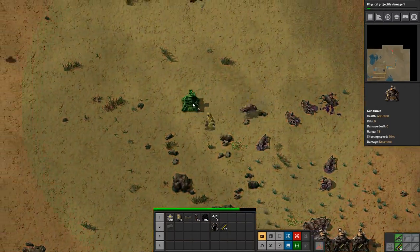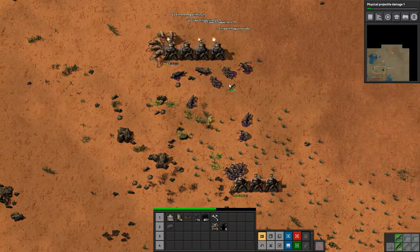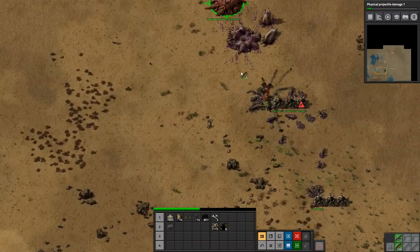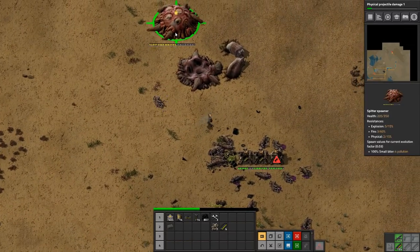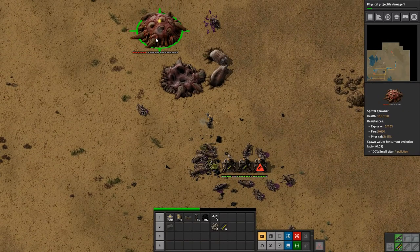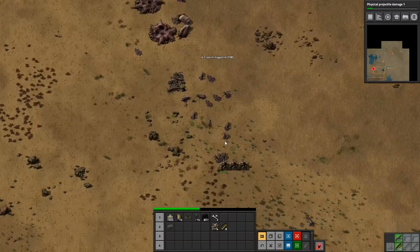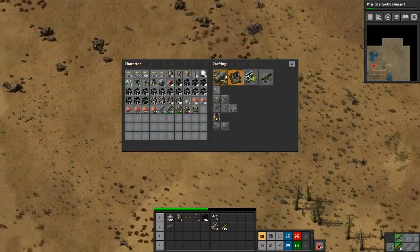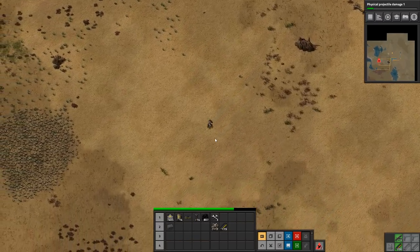Let's get some turrets down up here and give them some ammo. Let's just kill this by hand, because these biters were being very aggressive. And now they're attacking the base — damn it, that is very poor timing. Oh, they are killing everything. They just waltzed right through our turrets, didn't they? That must have been a lot.